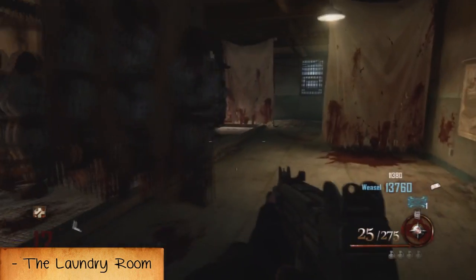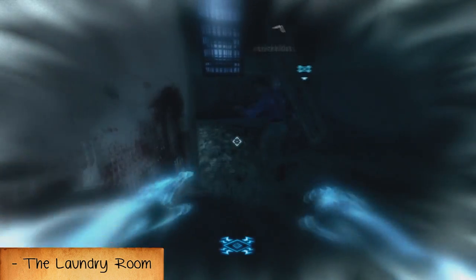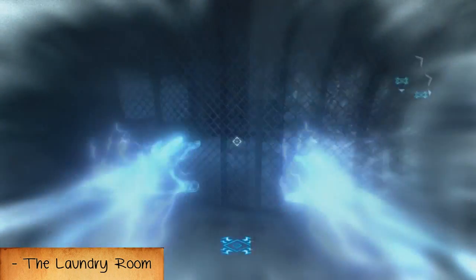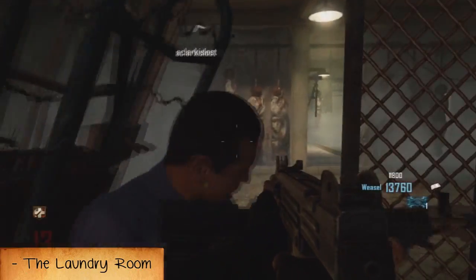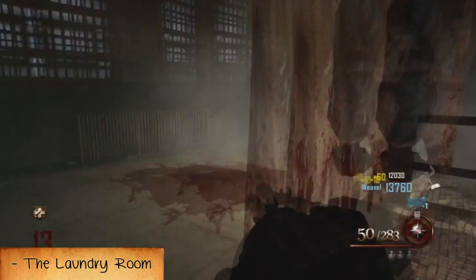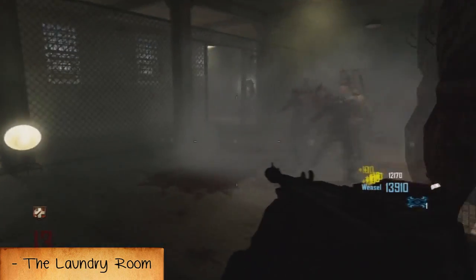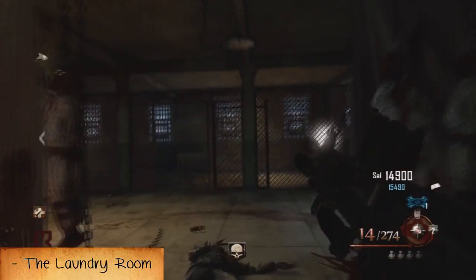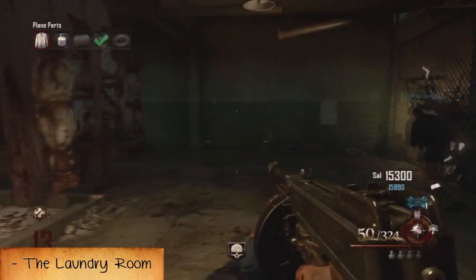This next part is down in the laundry room slash meat locker. Go into the afterlife, enter the caged-off area, and shoot the switch. Go back into your body, then go to the actual washing machine and hit X — it'll turn on, but the doors around you will seal for about 20 to 30 seconds. No matter where you are in the round, a horde of zombies will come in and you just have to survive those 30 seconds. After that, a part will appear in the washer — go take it, and that's all the parts.